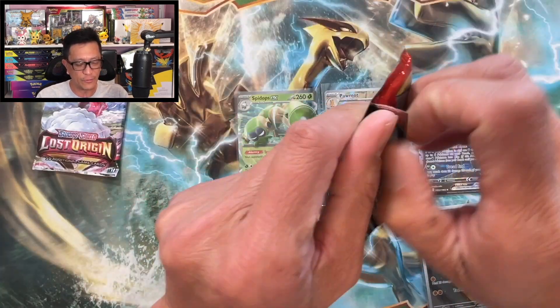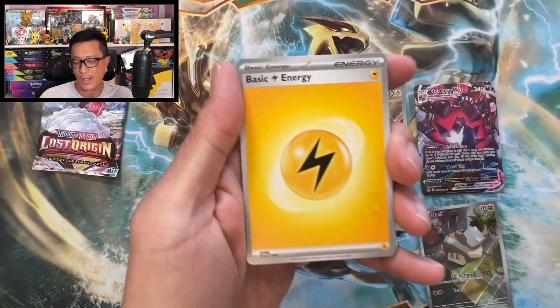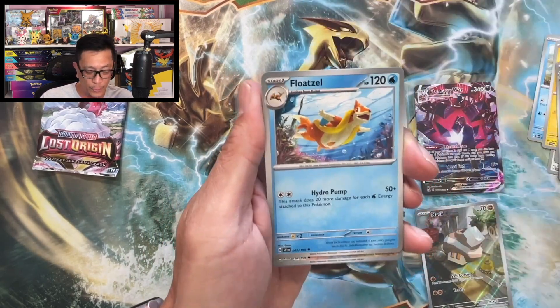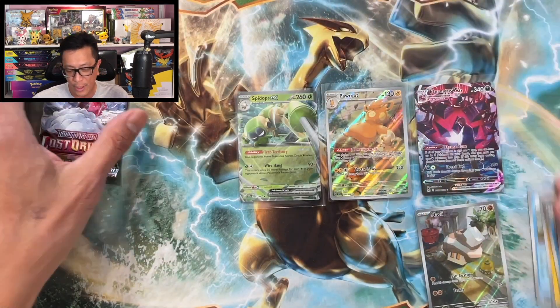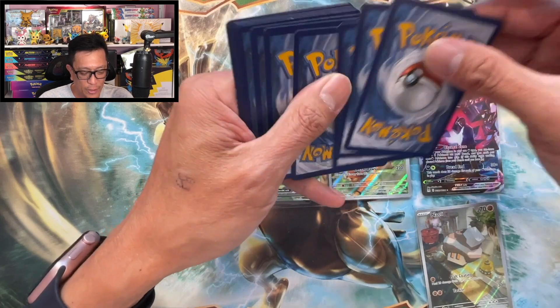Alright — Scarlet and Violet 151 is fast approaching its release date, September 22nd guys, September 22nd! I really hope I get my products on time to open it up on release day, so stay tuned guys. Alright, here we go — Lost Origin. I don't mind pulling the top chase card from this set!